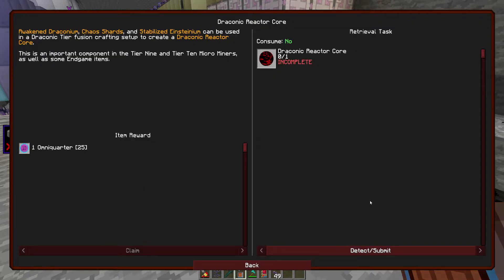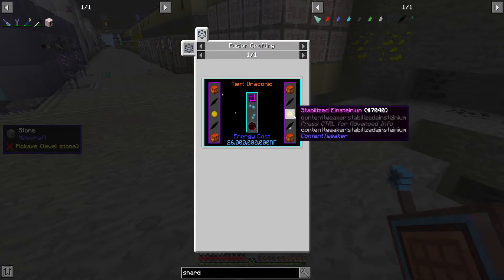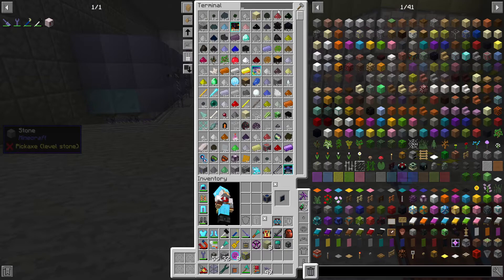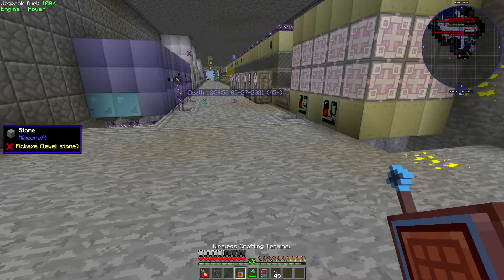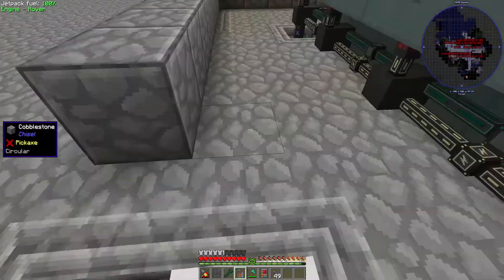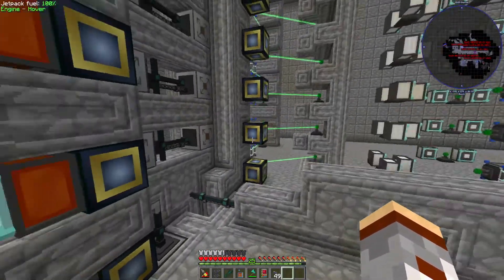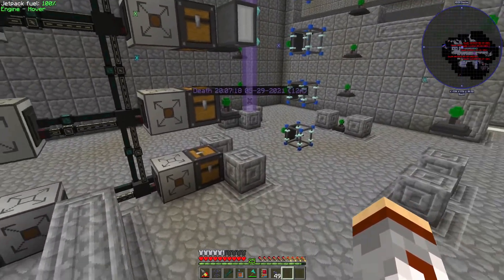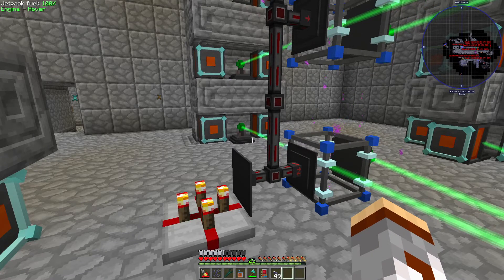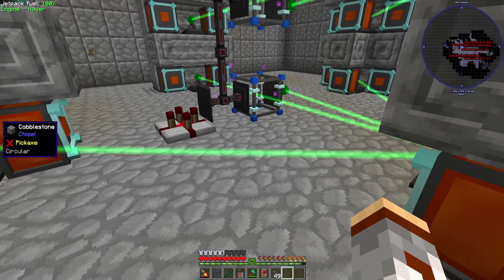That leaves us with the draconic reactor core, which we need to make the tier 9. For the stabilized einsteinium, we can either make it or send a mission for it - and I think that's going to be easier. I already sent some off. So then I think we can go and get the DE infusion set up for that recipe. Once I get the chaotic injectors I'm gonna have to make a manual setup somewhere for the chaotic recipes, until I can get chaotic everything else. I don't think it will be a big issue - it's only for a few things.